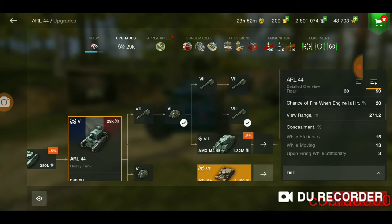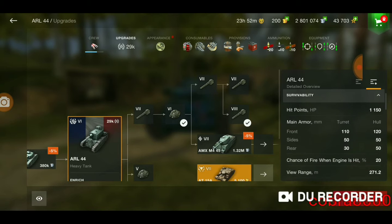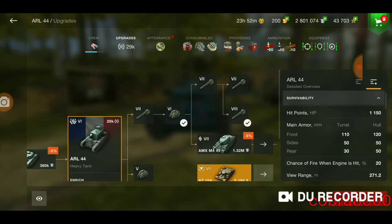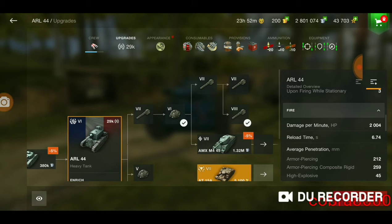The stats on this tank are incredible in terms of its armor, its hit points, its DPM. It has 110 on the turret, 120 on the upper plate, 50 on the sides — just an all-around very good tank for tier 6. It has 2,000 damage per minute and a reload of 6.7.